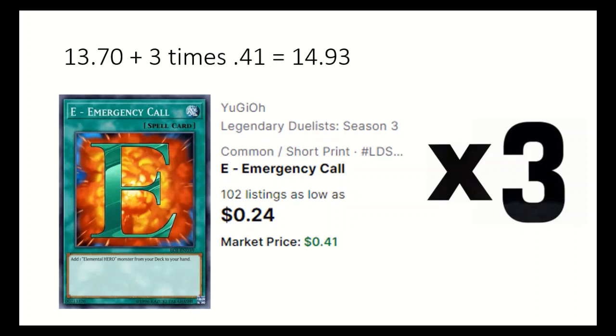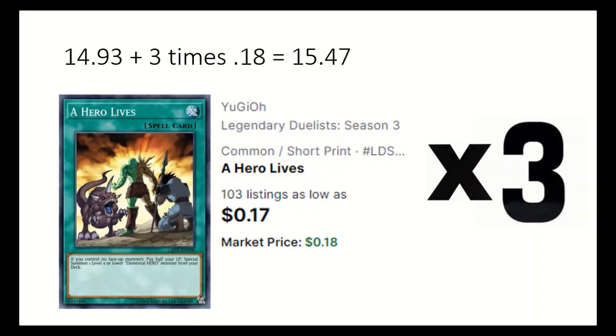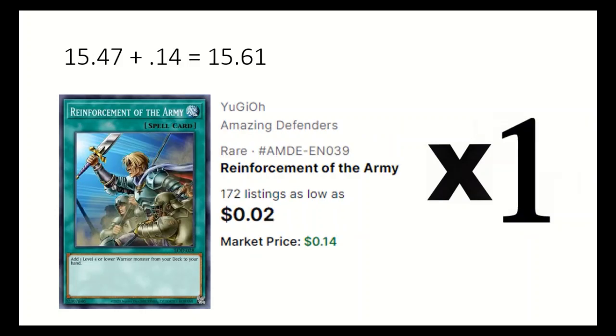3 E - Emergency Call adds any of your Elemental Heroes. 3 A Hero Lives — by paying half your life points you get to special summon a level 4 or lower Elemental Hero from the deck if you control no face up monsters. 1 Reinforcement of the Army can add most of your hero monsters.